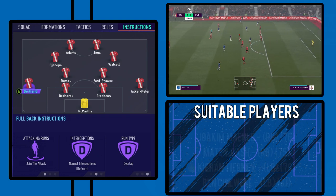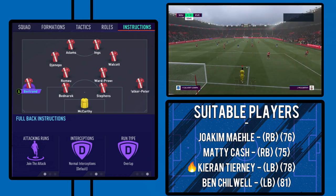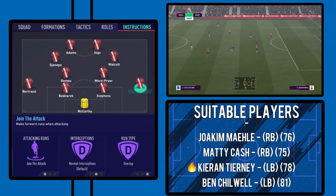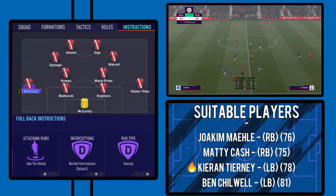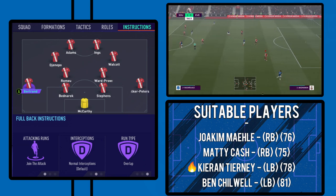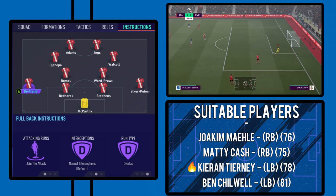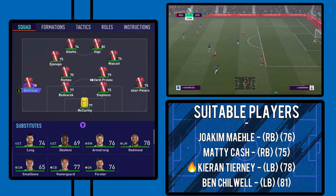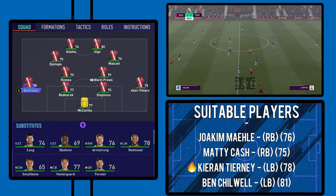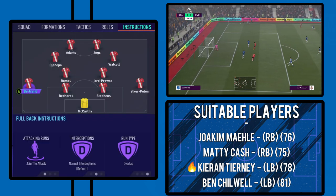Moving on to the two wing-backs now — I really like these two, not just in FIFA but in real life as well. I think they're very, very good and they've adapted to the system impressively, pretty seamlessly: Ryan Bertrand and Kyle Walker-Peters. Both have the same instructions — that is join the attack and overlap as well. Nice and attacking. The overlap is very handy in the system, particularly when Walcott and Giannepo are playing as a RAM and a LAM rather than outright wingers, so they're coming narrow a bit more and those overlaps will be more useful. We haven't moved these up to wing-backs though, just because it's a 4-4-2 and there's a little bit less protection, similar to the Monaco one where you're a little bit more exposed. At least this gives you slightly more protection when needed.